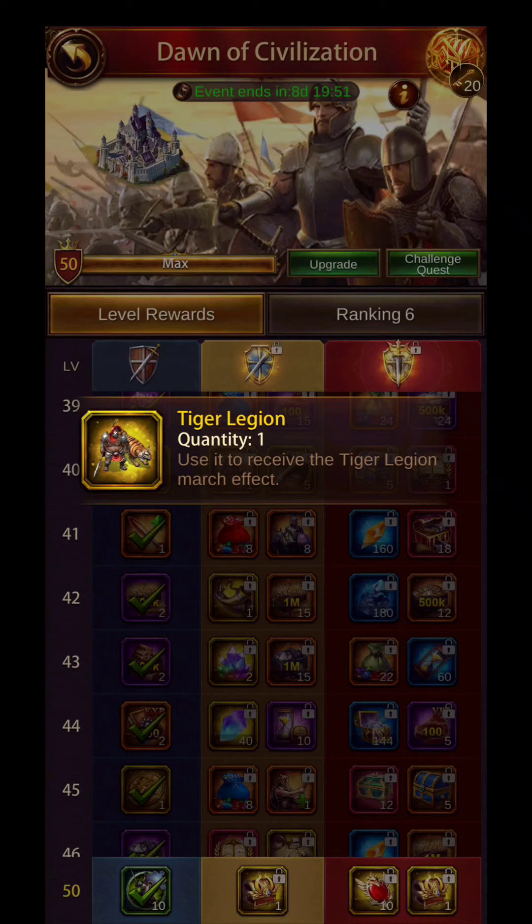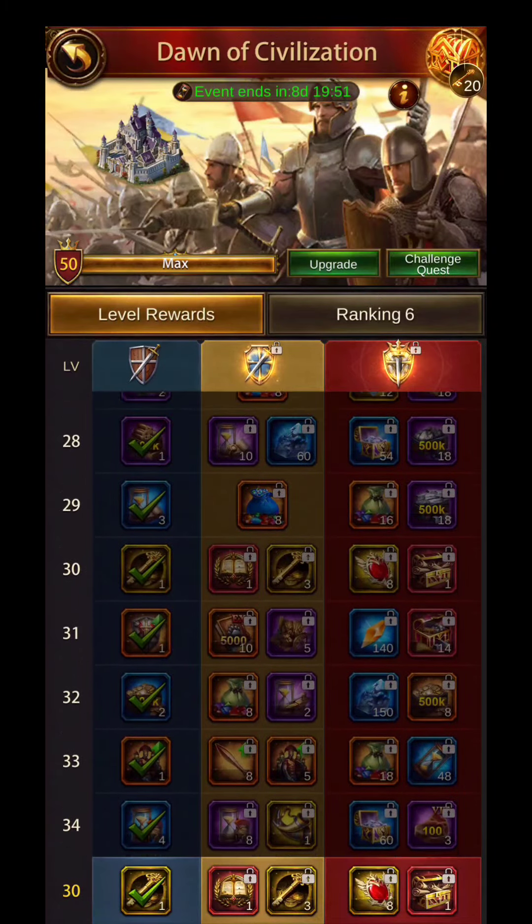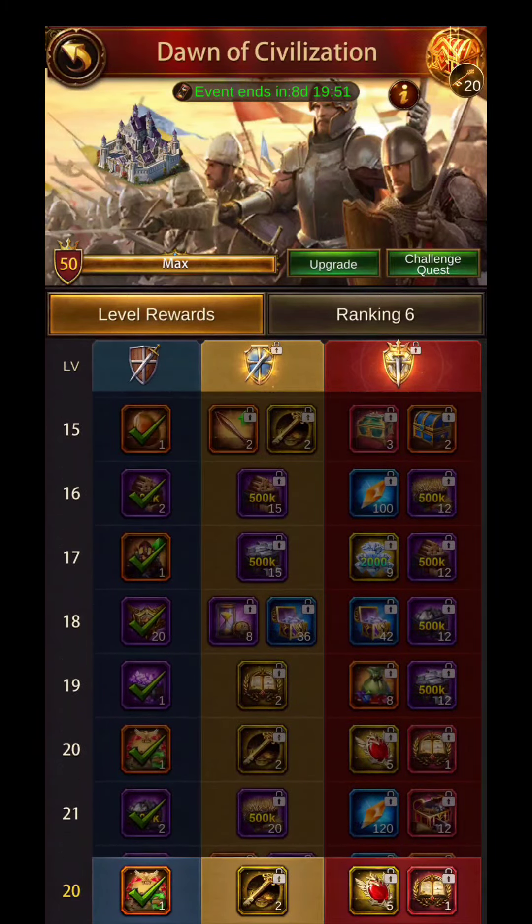Number one, my best $5 purchase I have ever made on Evony is for this Tiger March. For $4.99, you're getting this amazing Tiger March.